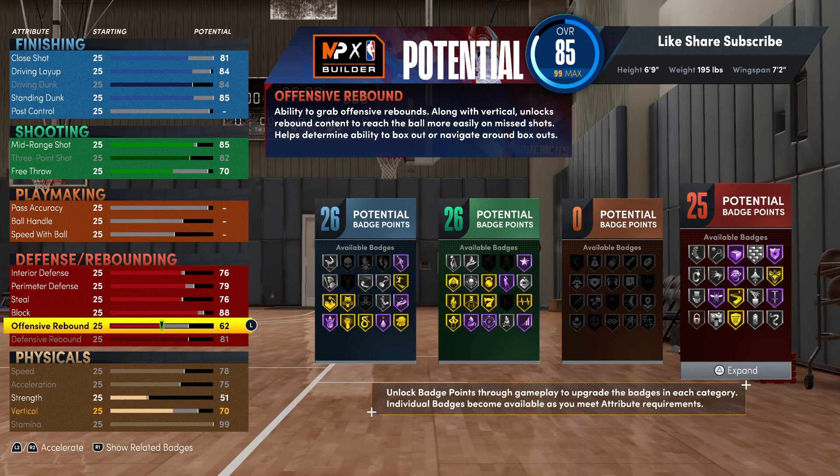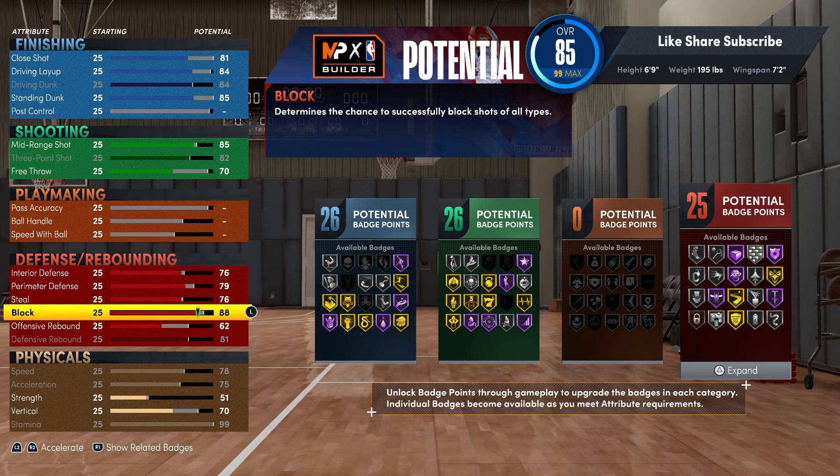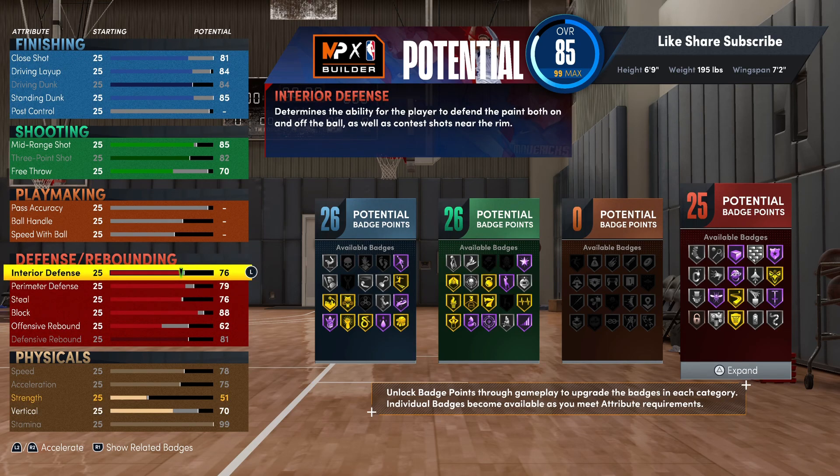You really got every badge that you need for defense - literally every badge. So with 25 defensive badges so far, look at the spread: you got 26 shooting, 26 finishing, and 25 defense. This is really crazy - a great amount of badges. I'm gonna show you everything to throw on these badges.